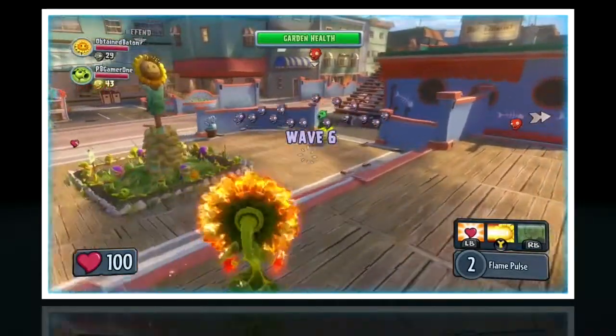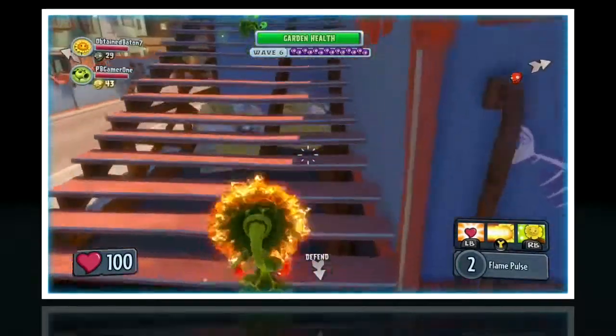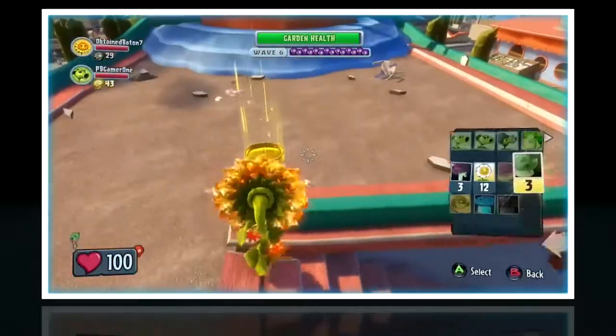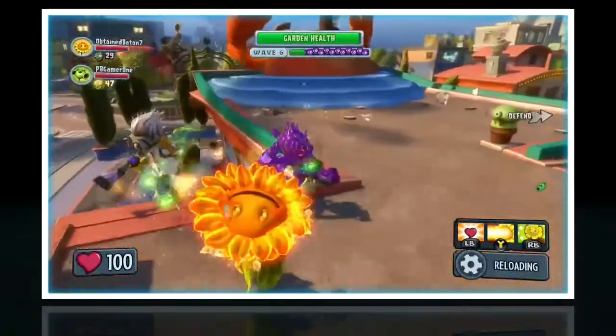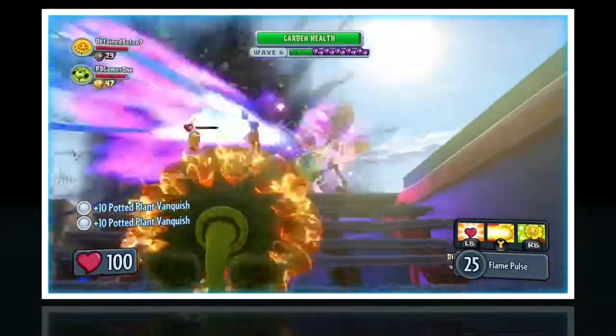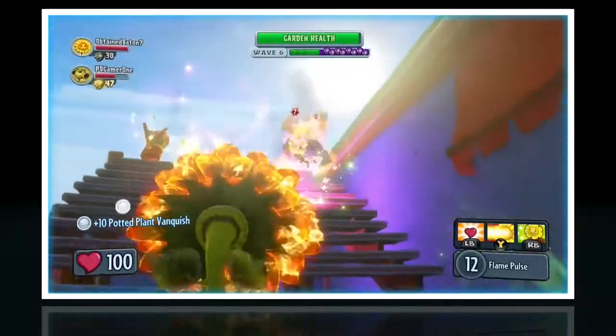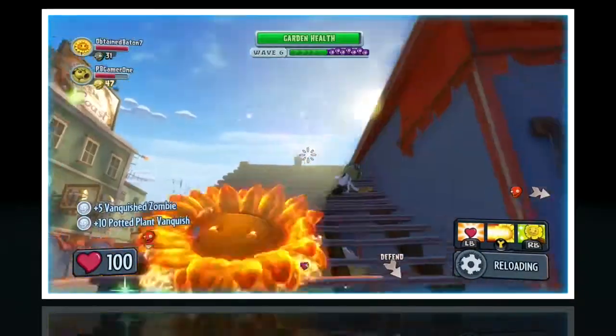Next is the Welcome Mat — I guess that's a game mode. Basically it's just Team Vanquish on easy, and you aren't allowed to use any of your upgrades, which means you can't use new characters. You can't use the Fire Flower or the Toxic Peashooter. You have to use just the basic four plants and the basic four zombies.